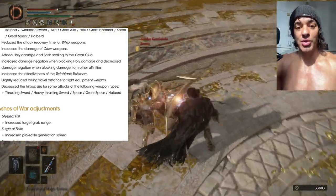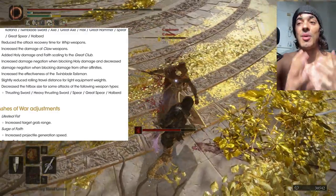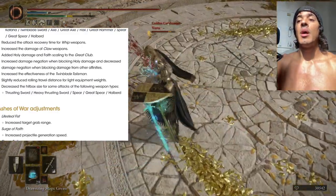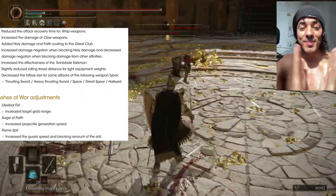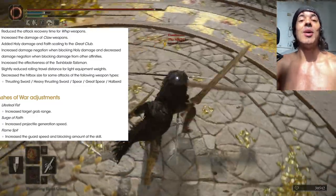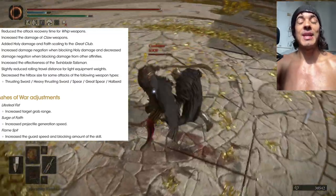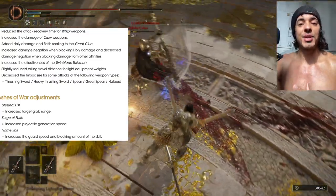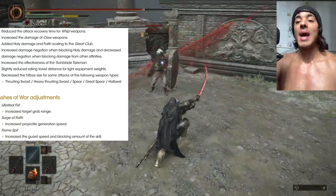We also have Royal Knight's Resolve that got nerfed — so Determination / Royal Knight's Resolve damage got nerfed, which is amazing. And we have light roll got nerfed — the distance of light roll is nerfed, so now you are going to be able to catch people using it to some extent. I'm pretty sure it's still going to be very strong, but now it's not like super overpowered like it used to be.